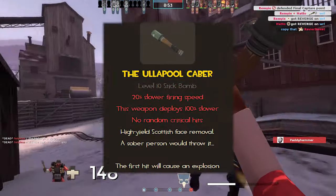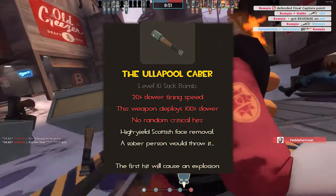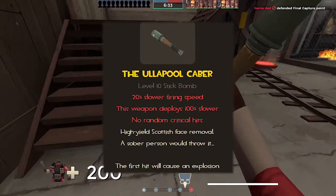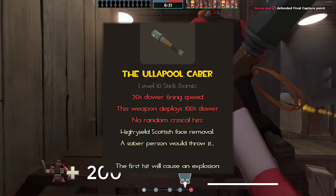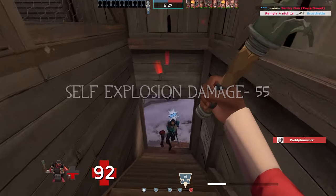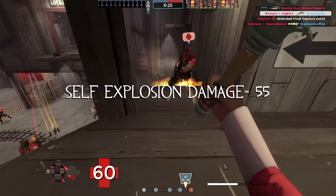The Caber's stats have a lot of red text: 20% slower firing speed, deploys 100% slower, no random crits. The first hit will cause an explosion, and it also deals self-explosion damage of about 55.